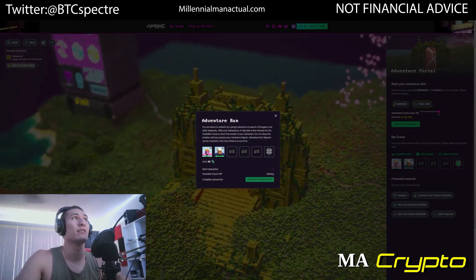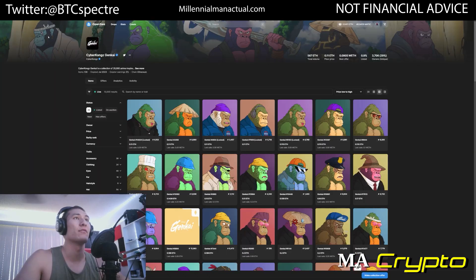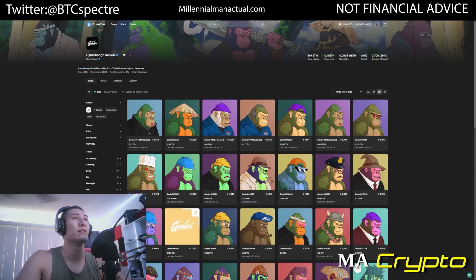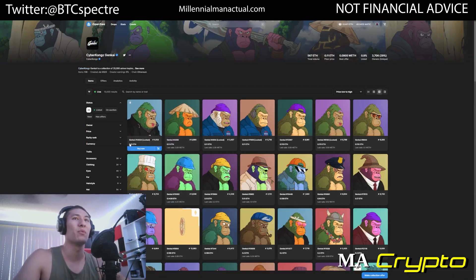Let's go ahead — while that's running, let's look at some of our collections. So Genkai, we'll look at Genkai and VXs. So Genkai floor is back down to .11. Last week, I actually swept the floor up to .159, and it jumps very quickly.